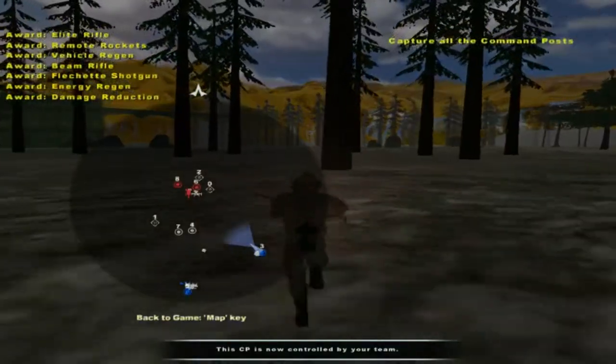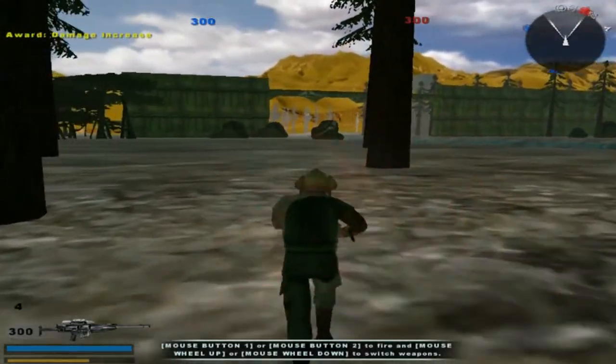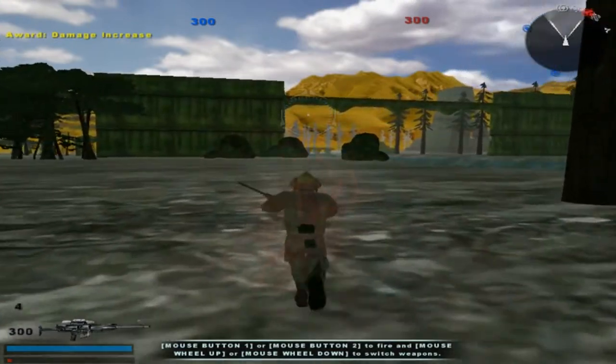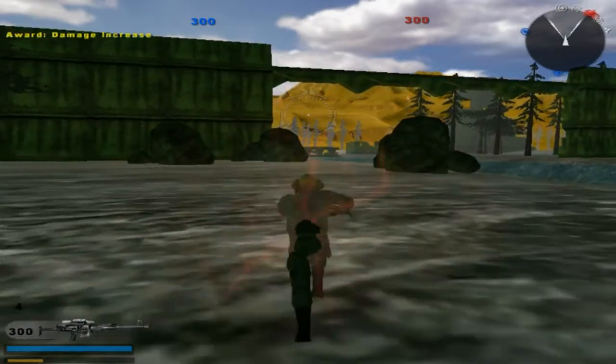Maybe we should have spawned at the forward command post over there instead. We're at 300 to 300 — maybe we'll decrease the reinforcements to 200 each, depending on how the reinforcements go.